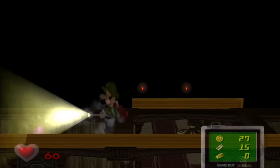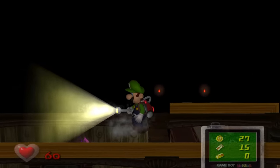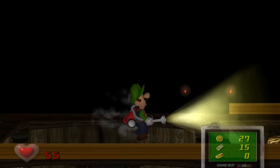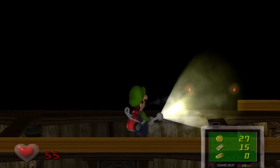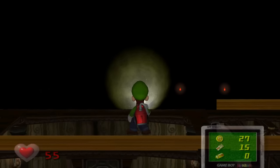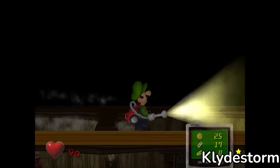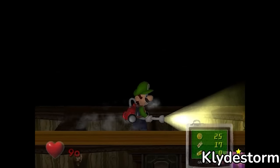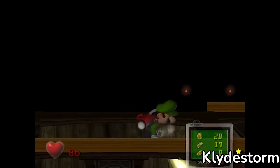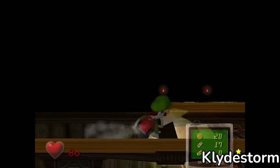When controlling Luigi in sidestep mode in dark rooms and hallways, the control stick will move Luigi around without changing the angle he's facing, while the C-stick is used to change his facing direction and angle, much like when he is using the Poltergust. One interesting quirk of sidestep mode, especially on Floor 1.5, is that if you're changing angles with the C-stick as you get hit and take damage, like with bats, Luigi's standing angle could skew.